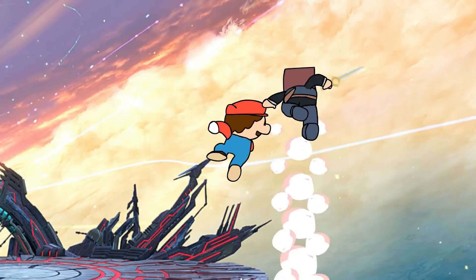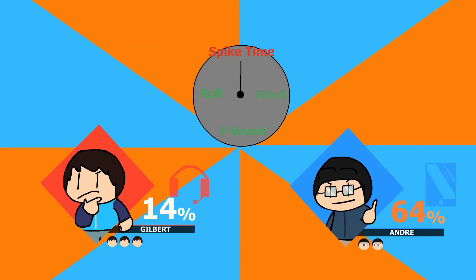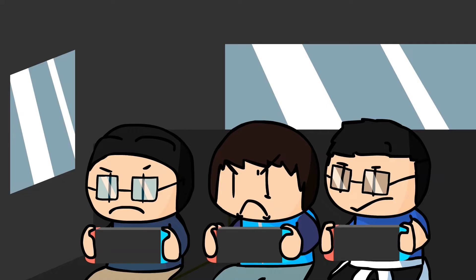The best thing in Smash Brothers is getting spikes, not counting Little Mac's air game. Spikes are typically associated with a down aerial move, because most of them have a Meteor Smash hitbox. I usually go for spikes when I have at least a stock and 50% lead — go for as in spam.